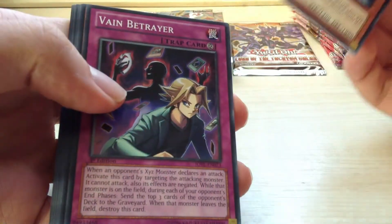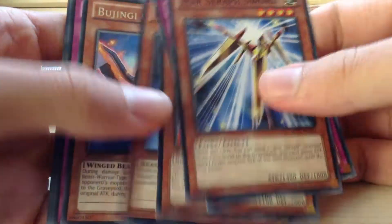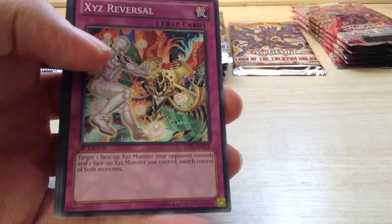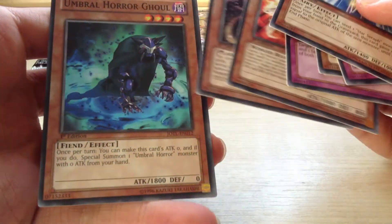We're back to Judgment of the Light. Star Seraph Sword, Vain Betrayer, Brother of the Firefist Karibo, Boojingi Warg, Boojingi Crane — so just a rare — Xe Reversal, The Atmosphere, Trap Tricks, Nafis, and Umbral Horror Call.